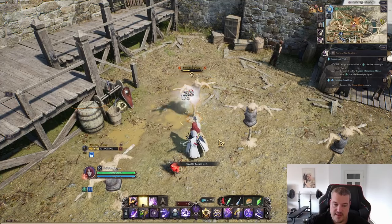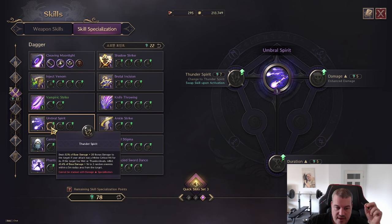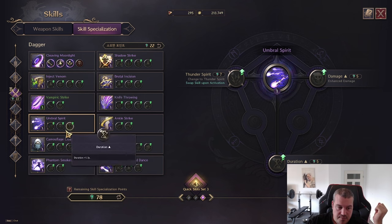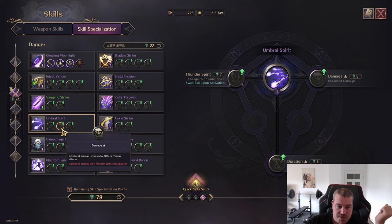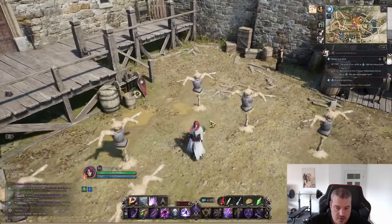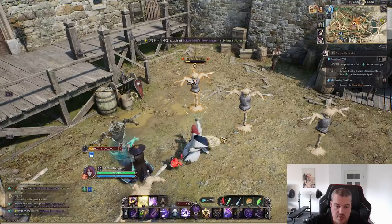Umbral Spirit is a self-buff: every melee critical hit you land during its 6-second duration deals additional damage. You can spec it for additional damage against Thunder Lords targets, against poisoned enemies, or simply increase the duration. Let me show you what it looks like — a quick burst — and here's the poison version as well.